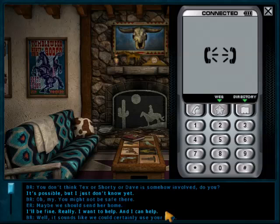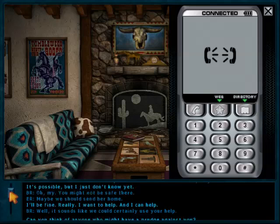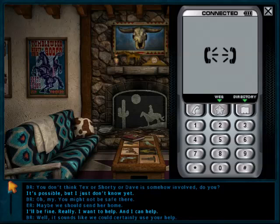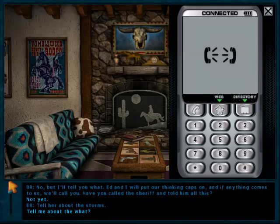Day two begins. Next I'm going to talk to Shorty, get chores from him, and then sneak in through the hidden passageway — so I don't have to go into the house through the porch. Shorty's not here yet, so I'll get him to show up first.